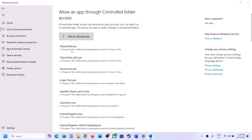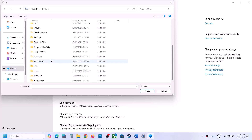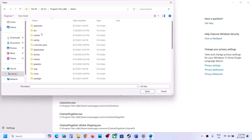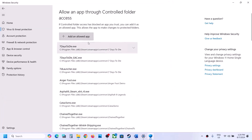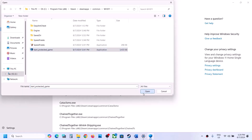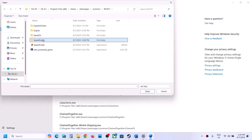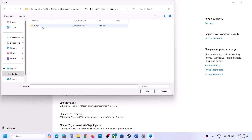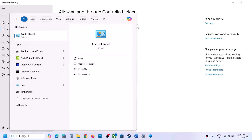Click on Allow an App Through Controlled Folder Access, click Yes to allow, then click Add an Allowed App and choose Browse Apps. Go to the game installation folder — if installed on C drive, open C drive, Program Files, Steam, SteamApps, Common, then the game folder — and select the game exe file and click Open. Click Add an Allowed App again, select the Start Protected Game exe file, and then add the SpeedFreaks\Binaries\Win64 exe file as well.